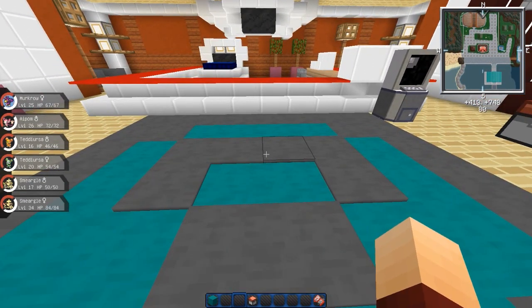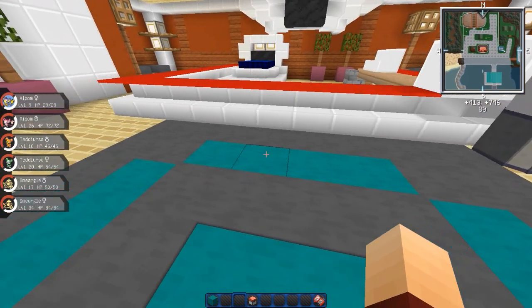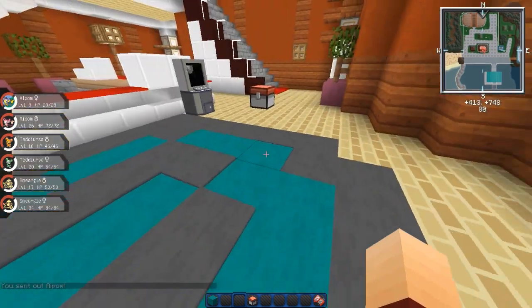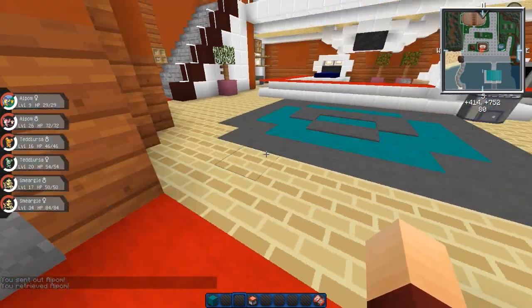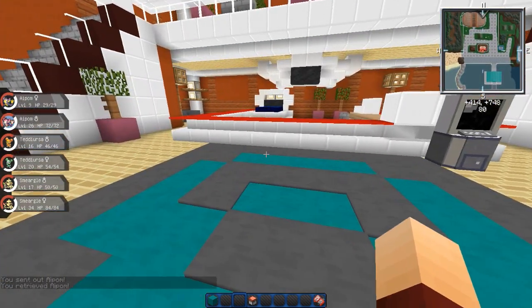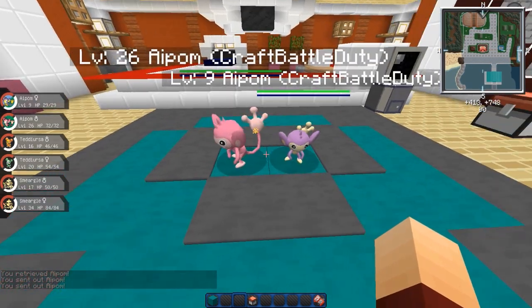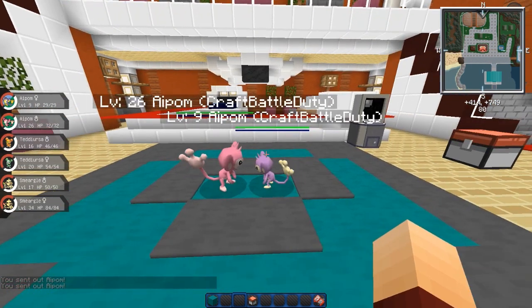This guy — Aipom — was from the previous update, point three. All Johto's so far, apart from those evolutions. A-I-P-O-M... Aipom, Aipom — I don't know how to say it. And there's a shiny one as well. Wow, I didn't realize how much of a difference the shiny one made — it's like pink and stuff. Look at them looking at each other, so cute. I wish they had his evolution, which I forget the name of completely.